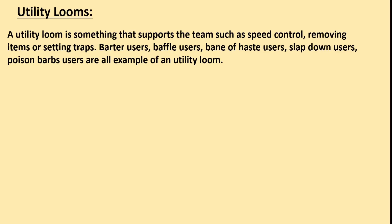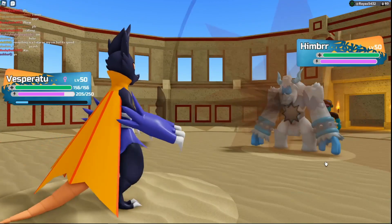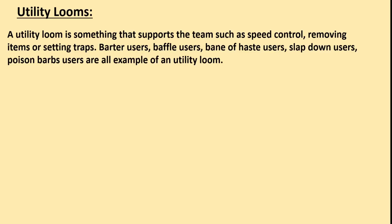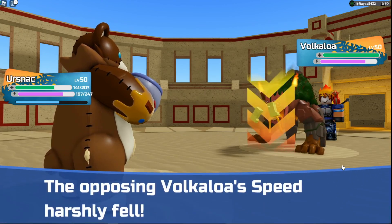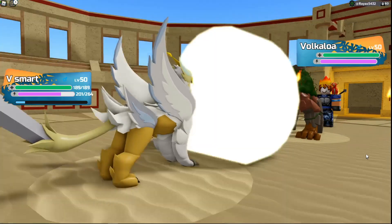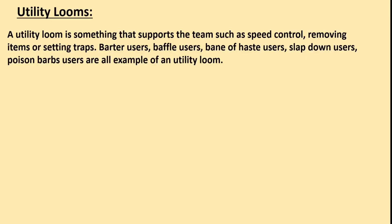A utility loom is something that supports the team, such as speed control, removing items, or setting traps. Barter users, Baffle users, Bane of Haste users, Slap Down users, and Poison Barbs users are all examples of a utility loom.